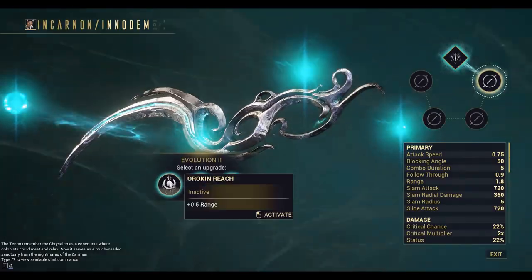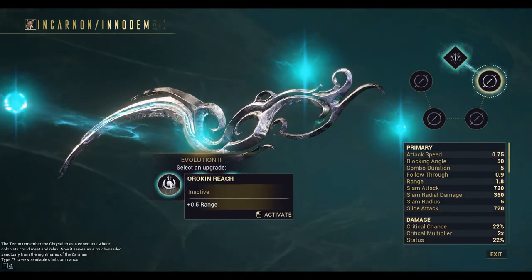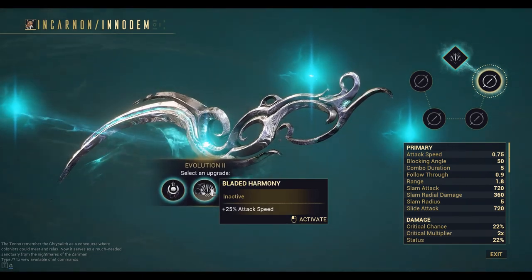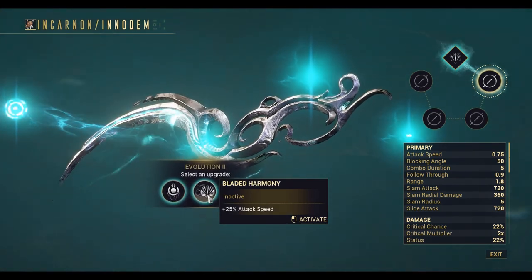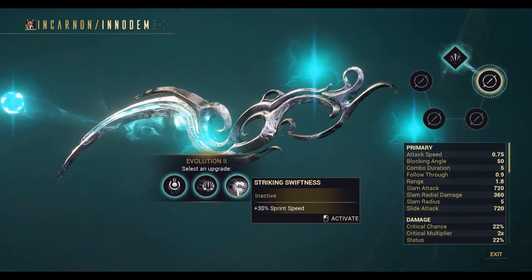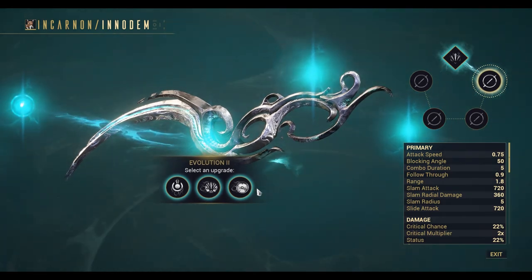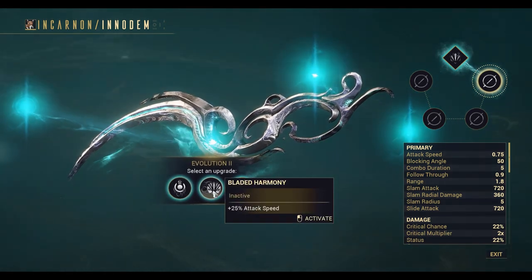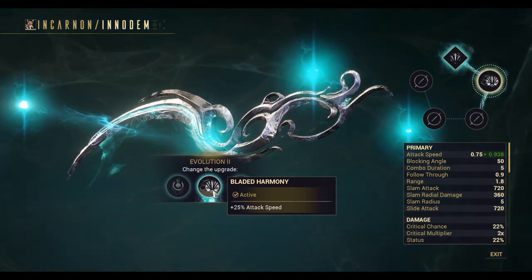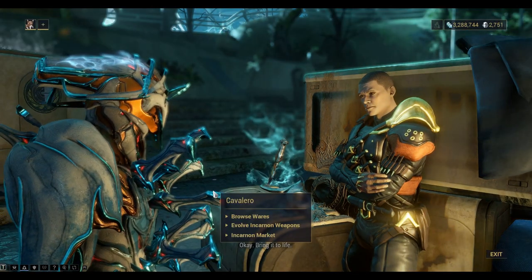Okay, let's evolve it. Now we've got a choice of three: 0.5 range, 25% attack speed, or 30% sprint speed. I'm going to go with the middle one — 25% attack speed. That's the end of this episode guys, thanks for watching. We'll see you next time. Bye for now.